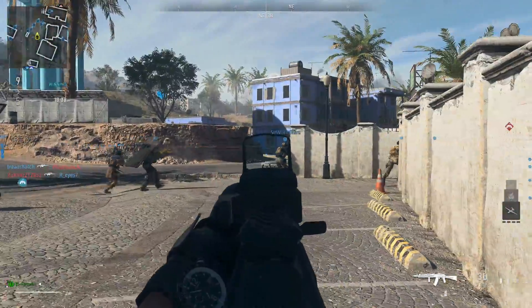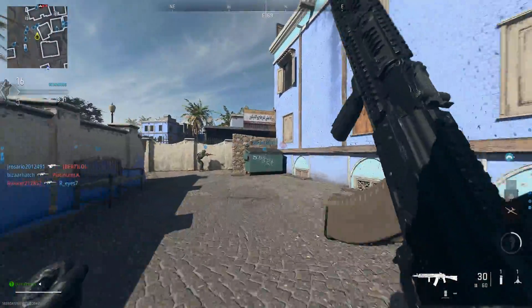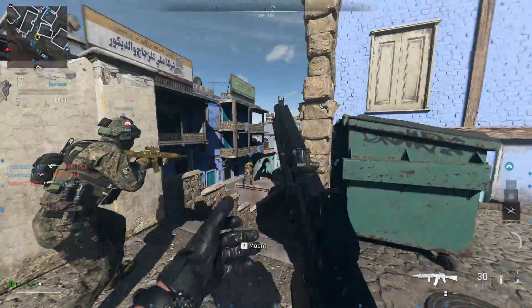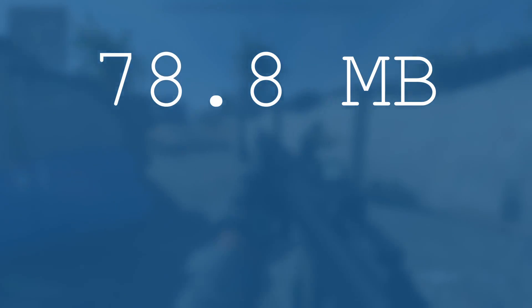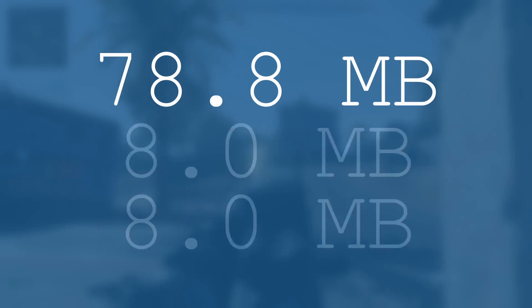Just to give you an idea as to what I'm talking about, for my last YouTube short video, I uploaded it in an H.264 codec. The entire video takes up just under 79MB on my hard drive, which admittedly isn't huge, but when comparing to the AV1 encoded version, it comes in at 8MB.